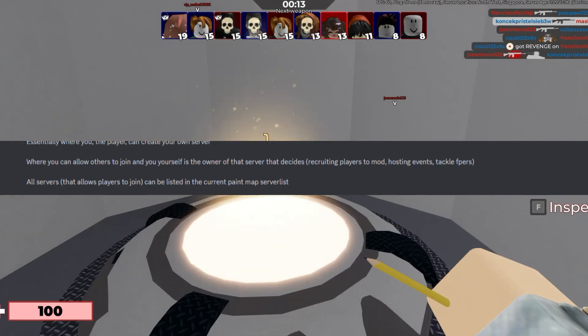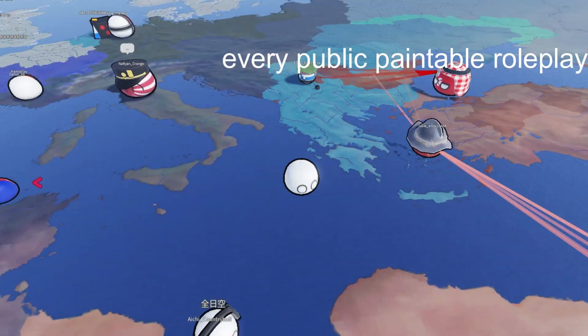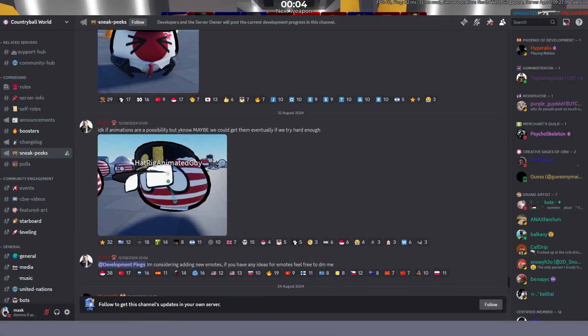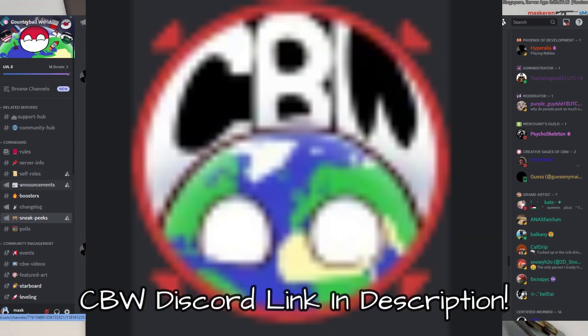Players will be able to make their own maps for their friends to play in without interference. As of now, that's all the sneak peeks I have. For further sneak peeks, you can go to the main Country Ball World Discord server to look for yourself.